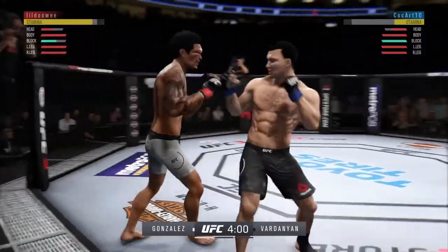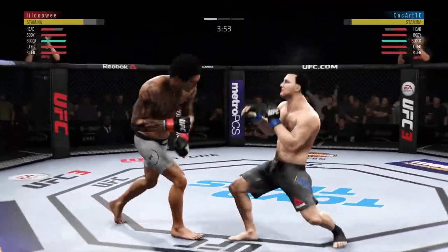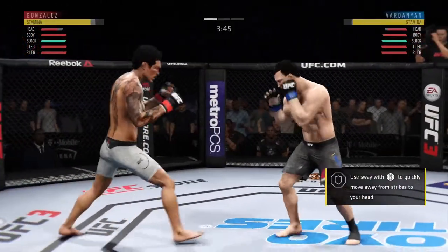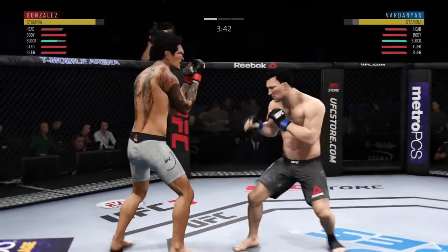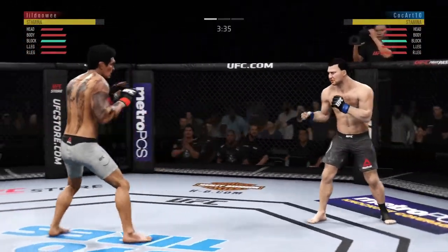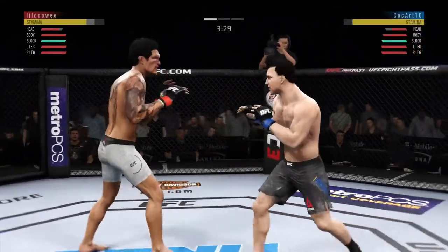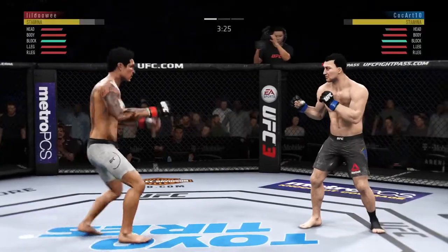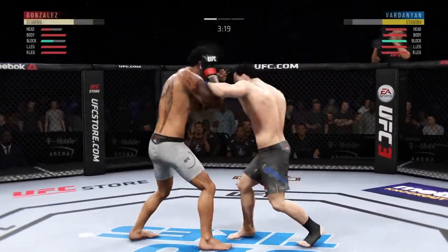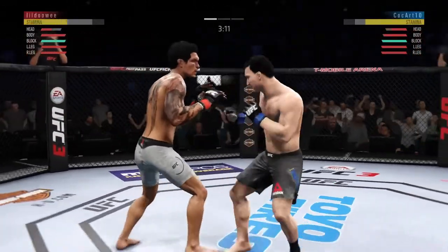He's got him hurt here. What a jab. What a fight we've got going on here. Big right hand there — very nice. Right hand upstairs. Punches blocked, and it was right — oh! The jab followed by the right hand. This could be it right here.